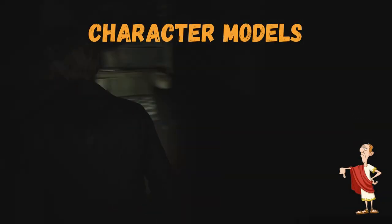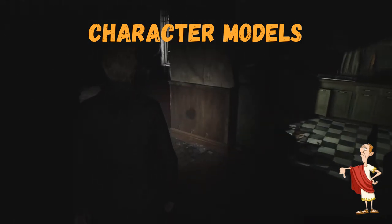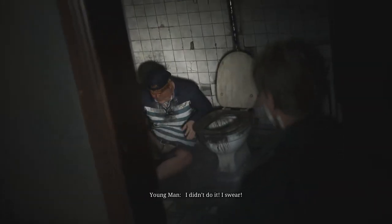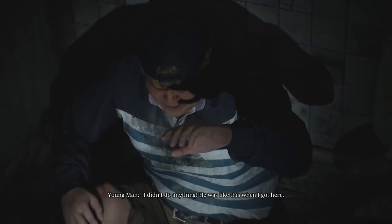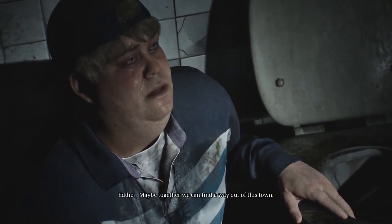Undoubtedly, the most striking element of the remake is its revamped graphic design, and Bloober Team has done an impressive job with it. The changes are so pronounced that they catch everyone's attention. The fog creates a haunting atmosphere, and in those confined spaces you can really sense the tension and fear. However, I believe the character models fall short and are one of the weaker elements of the Silent Hill 2 remake — for example, Eddie definitely has a peculiar look, giving the impression that his head is disproportionately large.